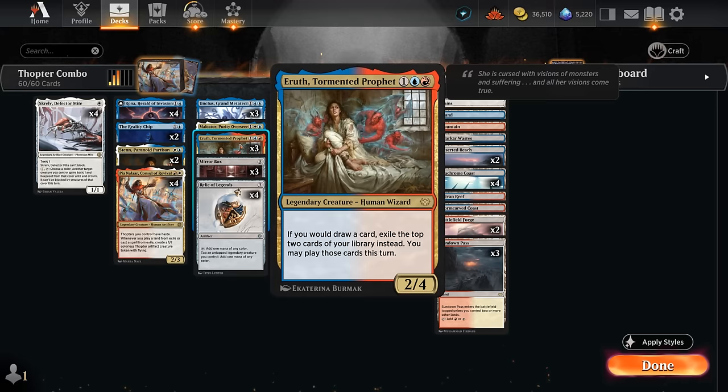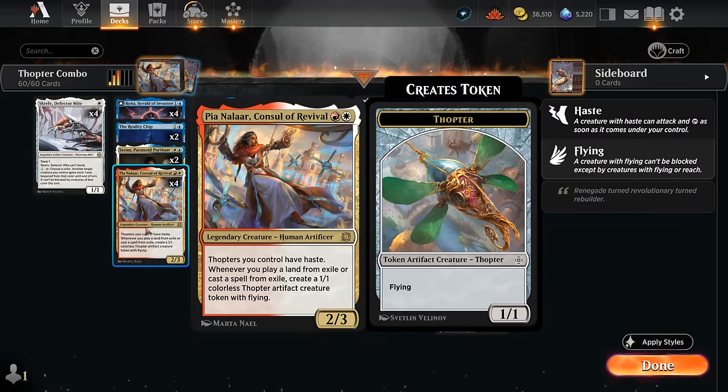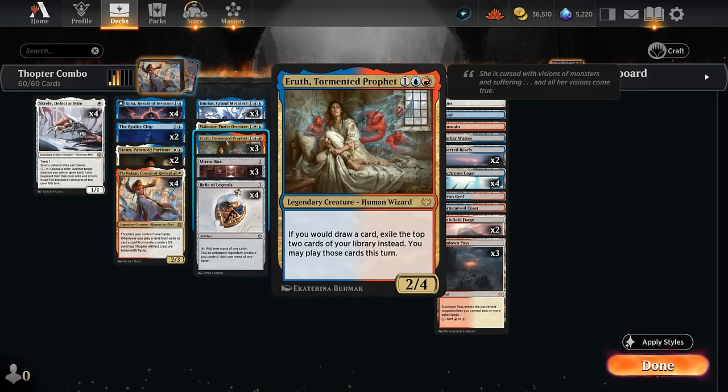We also need a copy of Tormented Prophet, which says if we would draw a card, exile the top two cards of our library instead, and we may play those cards this turn. So the Prophet alongside Pia is one way we can generate a whole bunch of Thopter tokens, because whenever we play a land from exile or cast a spell from exile, we get to make a 1/1 Thopter, and with Pia they also have haste.